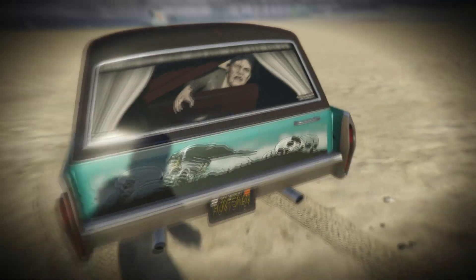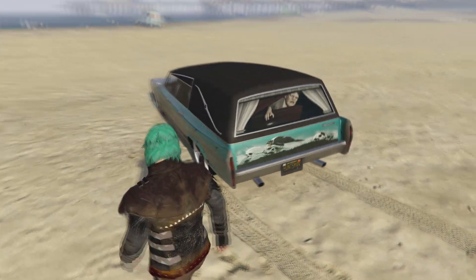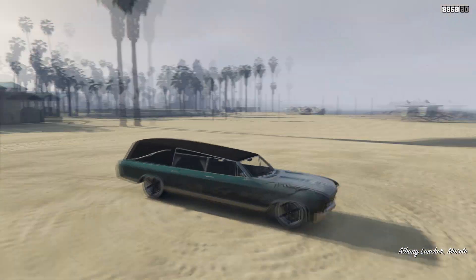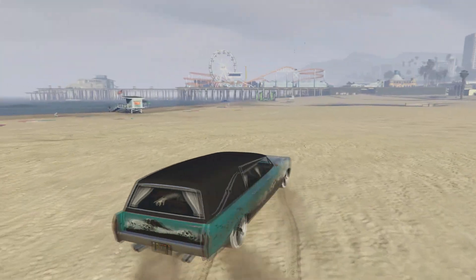As you can see, there's a Frankenstein at the back seat of this car, which is a small Easter egg added by Rockstar. So what I'm going to be showing you is to get up close and personal with Frankenstein, and sit next to him inside the car, which I'll be showing you in this video.